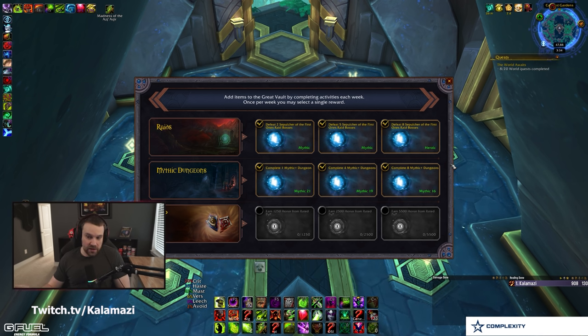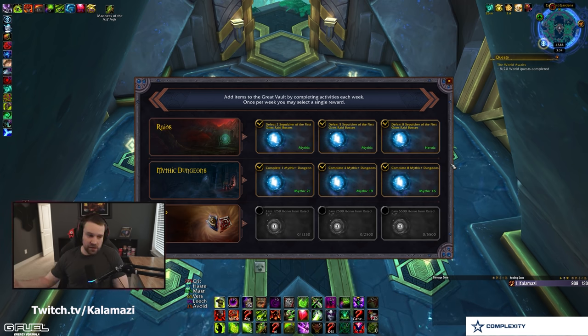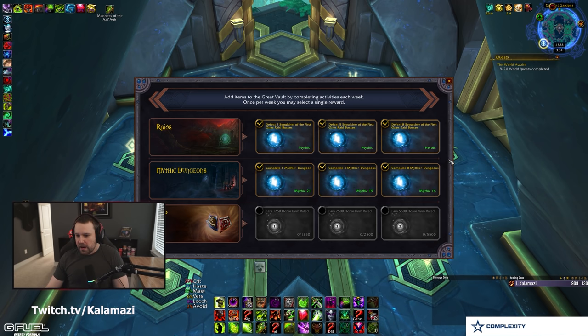Similarly, if you can delay using your catalyst charge until after your raid reclear, that's also advised. If you don't need that specific piece to complete your four-set, wait through your early farm bosses to see if tier drops naturally — that way you can save your catalyst charge for a different piece. The downside is you can't trade a catalyzed item to guildmates the way you can trade looted mythic tier, but maximizing your four-set should be the priority.